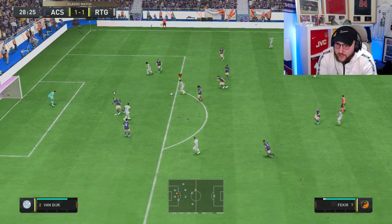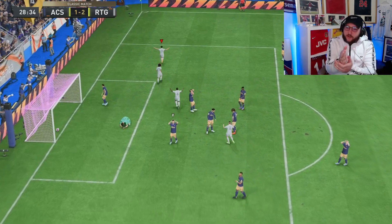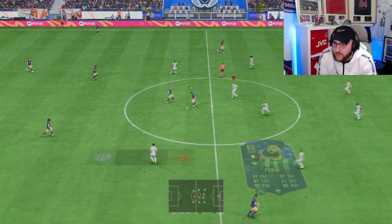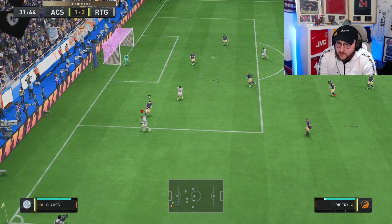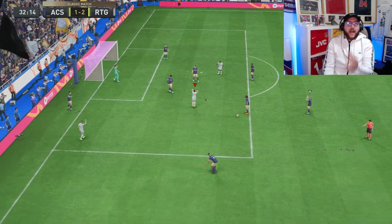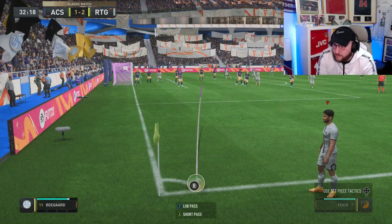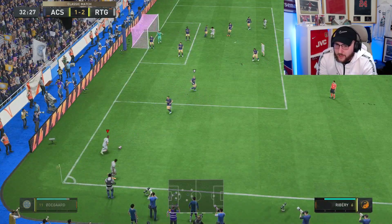He wins the tackle again using that strength — right foot this time — and accelerates into the space. He's surprisingly good at it given he's only got 41 defending. He's got a weird dribble about him though. We keep the pressure on, get a corner — this is exactly where I wanted him, so I call somebody over to get Fakir on the edge of the box and try out that outside-the-foot shot.